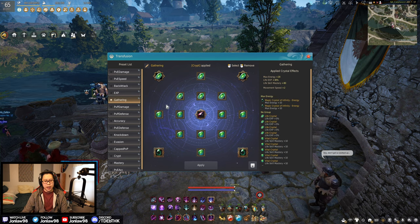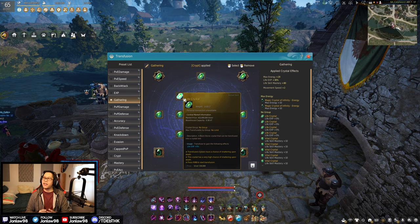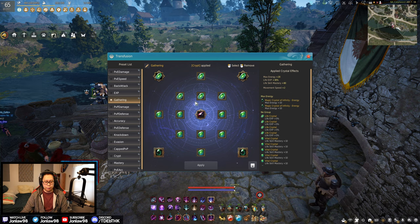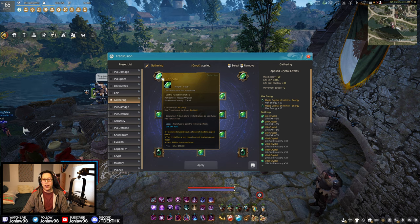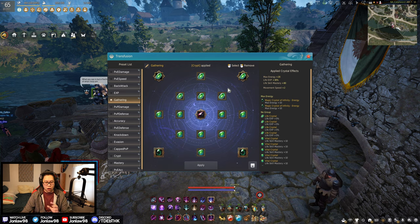This is my gathering setup. Ever since they changed it — the life crystals were mastery and XP crystals, and they changed it a few weeks ago — they're all unified now. Before, every life skill had specific crystals; now it's all unified into XP and mastery, which I think is a very good thing because it cuts out a lot of crystals and clutter. Eventually this gathering setup is going to be all life crystals, and I just convert them one at a time from Morning Light workers.